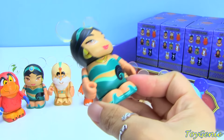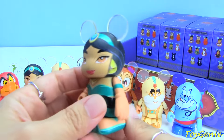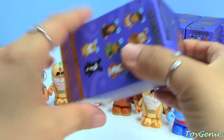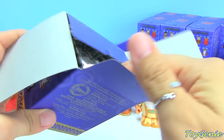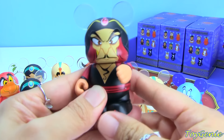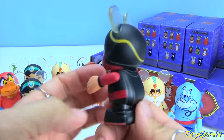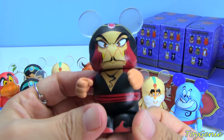And we have another Jasmine. Aladdin — so the only one that we're missing now is Aladdin. Come on Aladdin. Actually we're missing two — we're missing Jafar and Aladdin, and now we're only missing Aladdin. I forgot about you Jafar. He's the villain in Aladdin and he looks very, very mean.